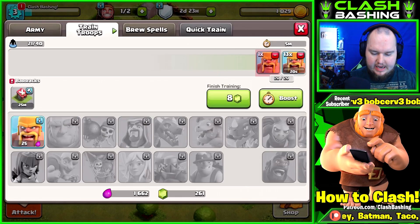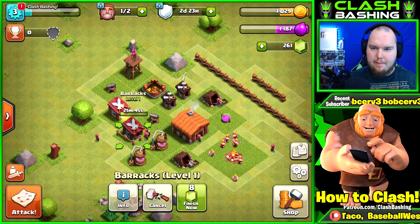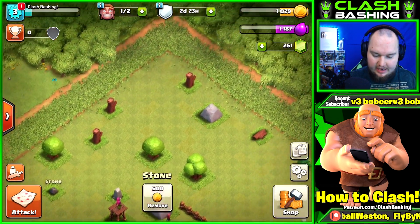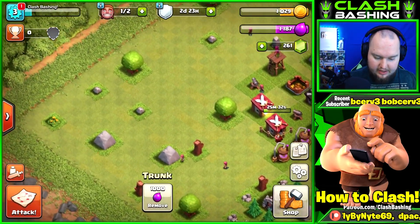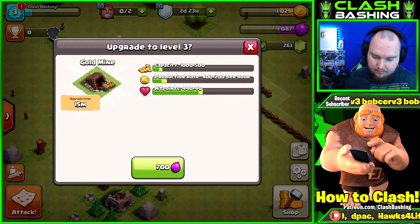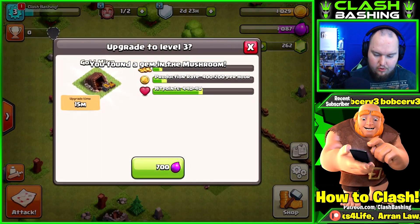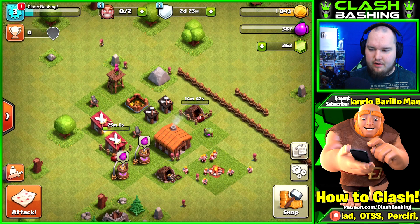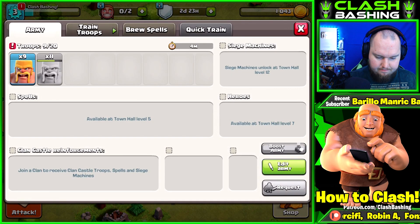We used 19 of our barbarians - not a big deal. We get 1,500 elixir and 1,000 gold, pretty solid. Always make sure you have barbarians and archers training up. Some people might be tempted to gem that barracks upgrade - don't do it guys. Save those eight gems for later. I'm checking how much it costs to remove stuff - 500 for those stones, 100 for mushrooms. It's better to just wait and not use gems on that.